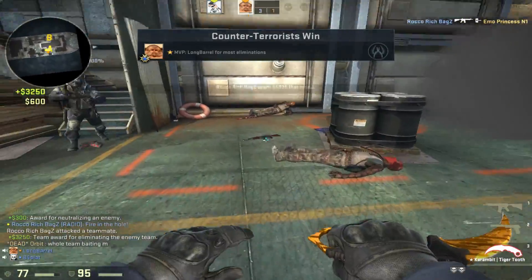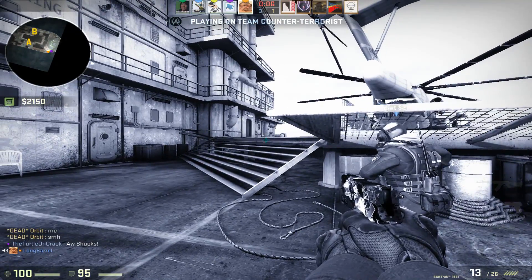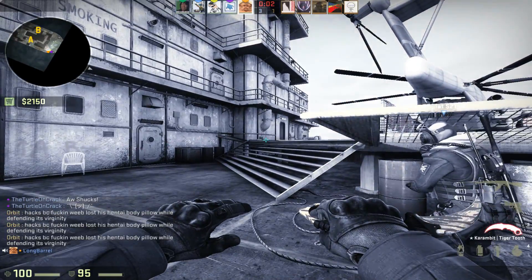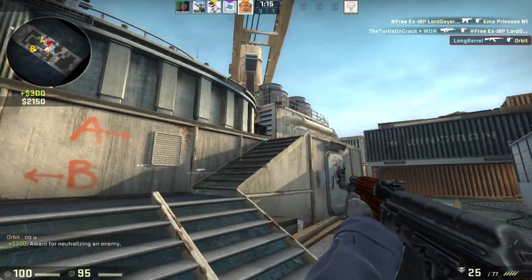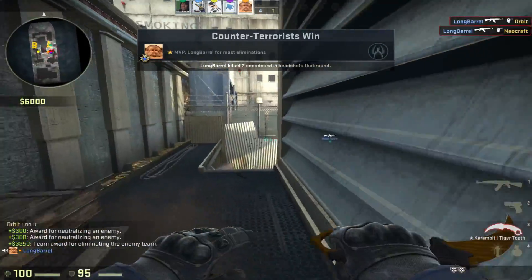Good shit, my boy. It's actually a pretty fast flank from B to A — you take one turn and you're already at A, because the mid is like the shortest mid I've ever seen in my life. I keep going A too. Holy shit — what are these guys doing? I think these guys are done.